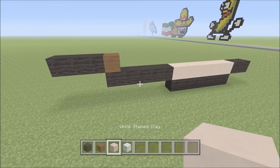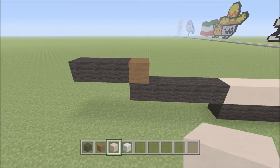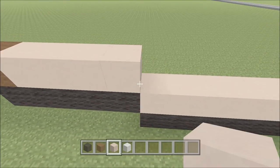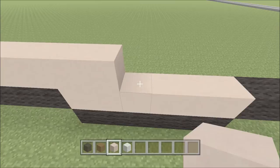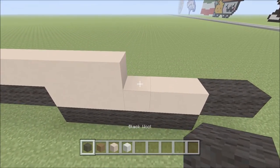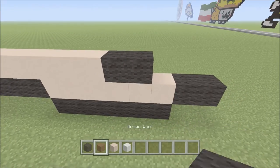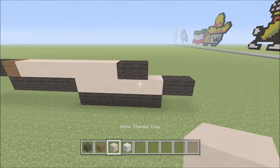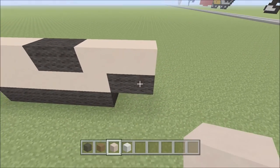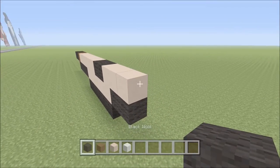To the right we're going to place seven blocks of white clay — one, two, three, four, five, six, seven. Switch to black wool and put down two pieces — one, two. Switch back to white clay and add three pieces — one, two, and three. Then switch to black and add one piece to the right of that.